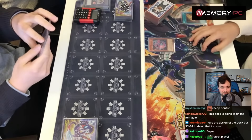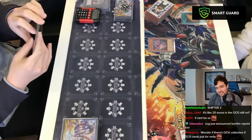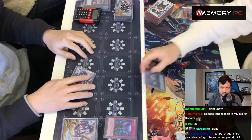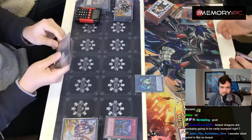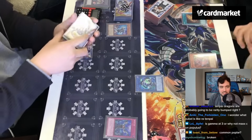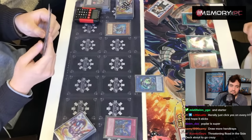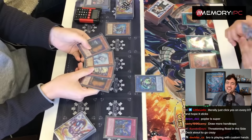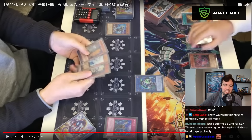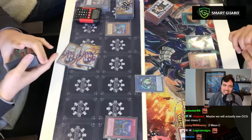Regardless, they have Maxi again — oh my god. Imperm the Poplar. Alright — he's got Maxi and Effect Vayler. Double Maxi when I tell you — oh good lord. He's taking the one starter away.